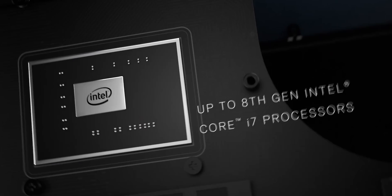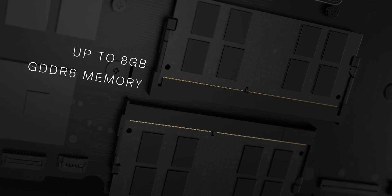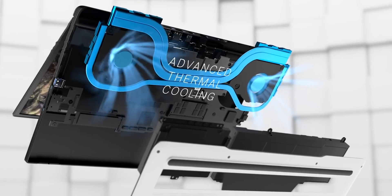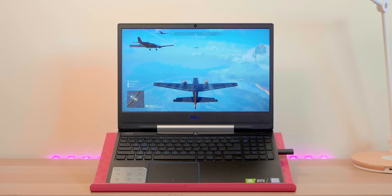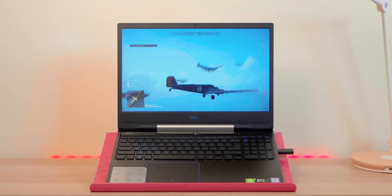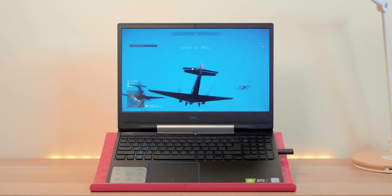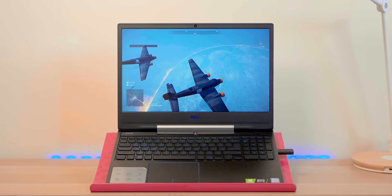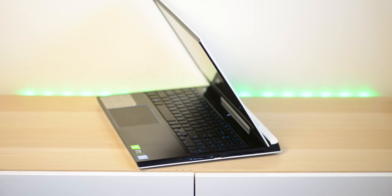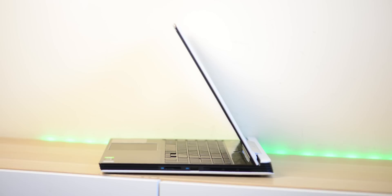This G5 comes with the i7-8750H, a six-core 45-watt CPU — pretty much the backbone of all gaming laptops. It also comes with an RTX 2060, the full version, not Max-Q. The G7's max configuration is RTX 2070. The G7 is also a little bit thinner and has a pressed metal chassis, so it's a bit more premium — good, better, best, all the way up to Alienware.